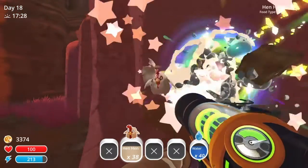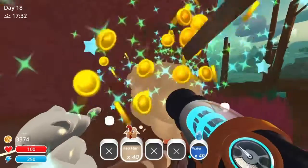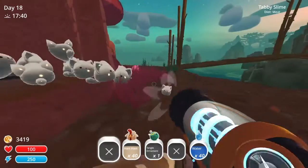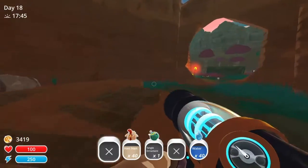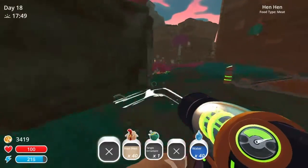I didn't even need all the hens. Well, we have a new teleport now. Hey, that's the home! Now I just have 40 hens for no reason. If Bob ever needs some more chickens, then... just filling up my coop. There we go.